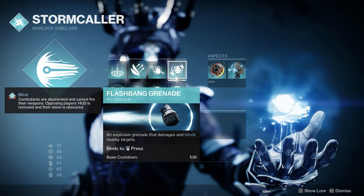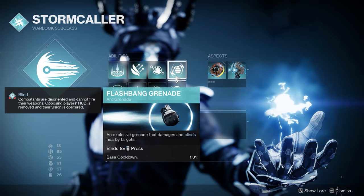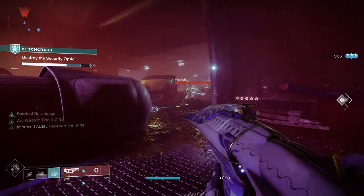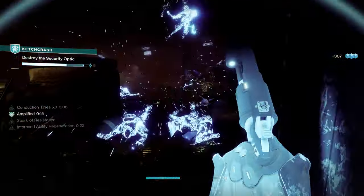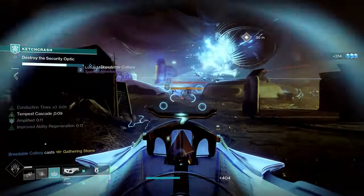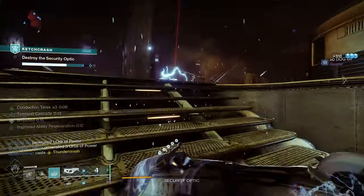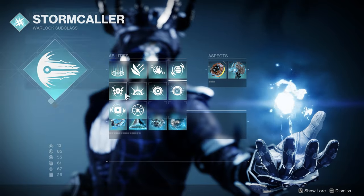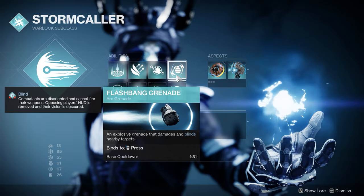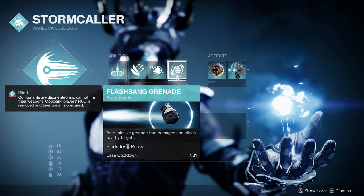Now going into our grenade, I actually chose the Flash Bane Grenade. It's really easy to land this grenade in the midst of a lot of enemies and it creates a nice jolting effect and gets easy kills, but it's also great at blinding nearby targets, rendering them unable to do damage for a short period. Obviously the Storm Grenade is another great option, but overall I've been really enjoying Flash Bane Grenade with this build for blinding targets and getting tons of enemies jolted all at once.